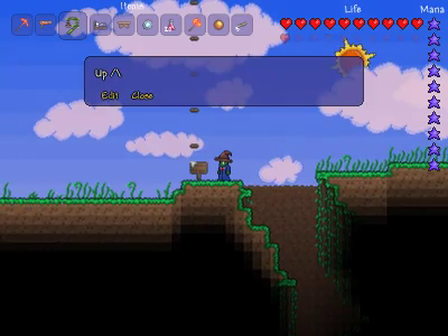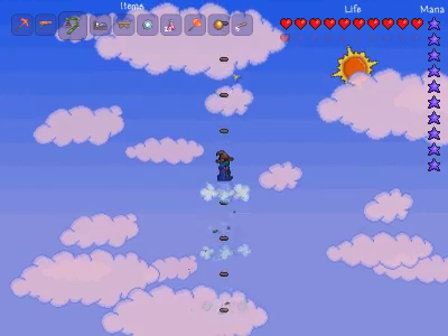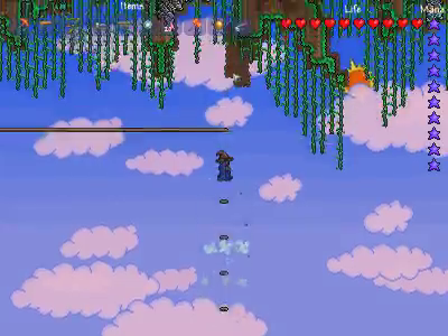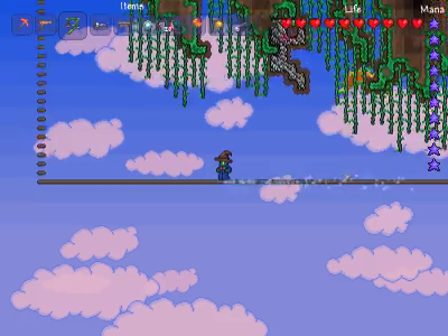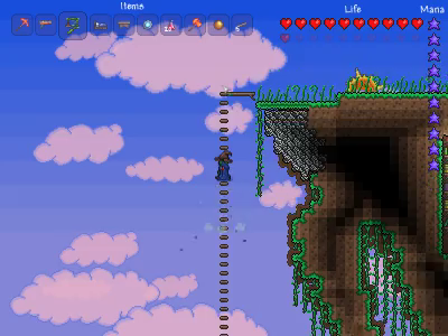And it starts here. Doesn't my character just look awkward? I decided to put my village by a floating island. Not only that, my village is in between two floating islands.